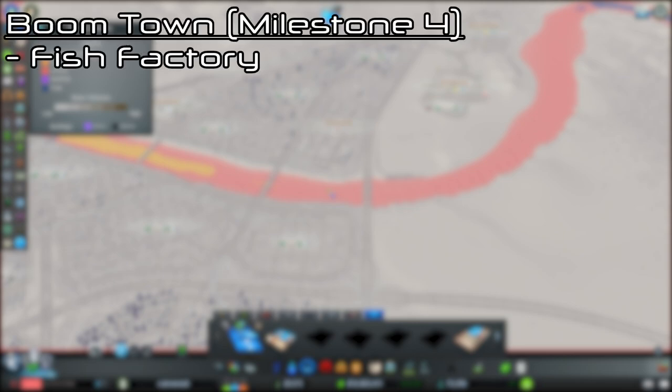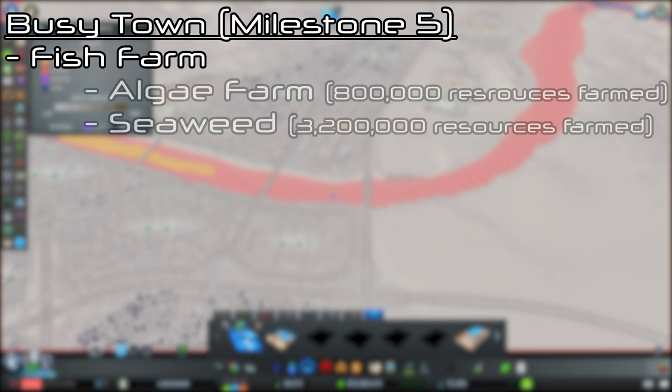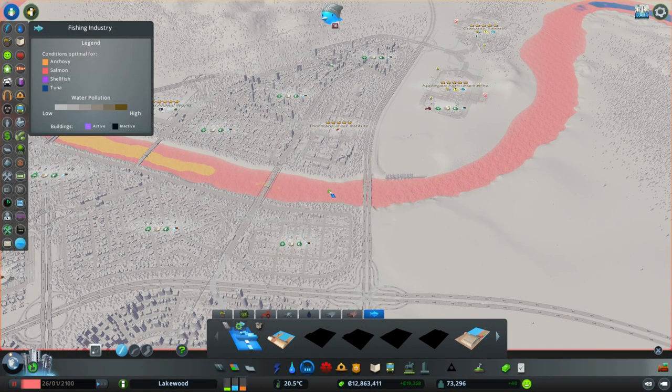The fish factory is unlocked at the fourth milestone, Boob Town, and processes fish resources into fish products that can be sold to commercial areas or exported from the city. The fish farm is unlocked at the fifth milestone, Busy Town. The other two farm types, algae and seaweed, are unlocked based on the amount of resources farmed and not fish caught. The fish caught using the fishing harbors and the fish resources farmed are not interchangeable and do not account towards each other's unlocks. Similar to the fishing harbors, the higher level farms produce more resources.